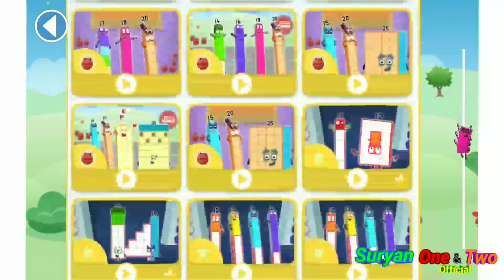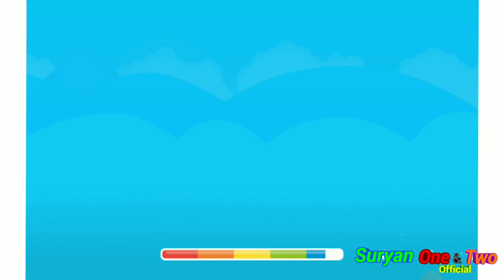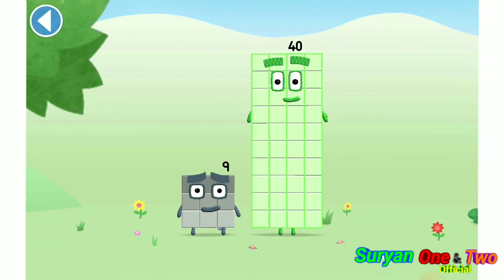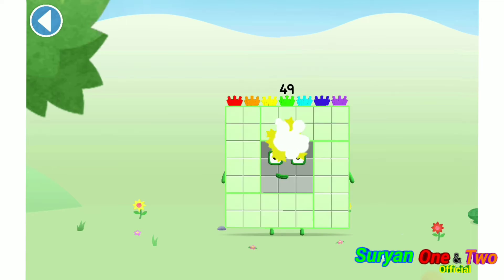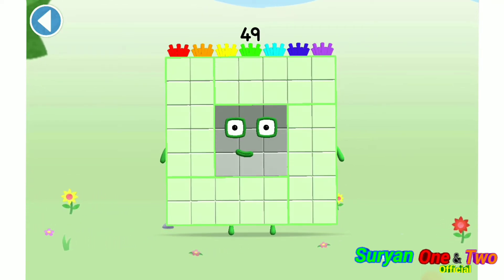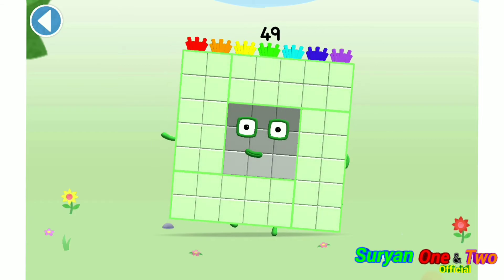Let's play. You're about to meet number block 49. Can you add 9 to 40 and make number block 49? Drag number block 9. Yay! This is number block 49. This number block is made up of 49 blocks.